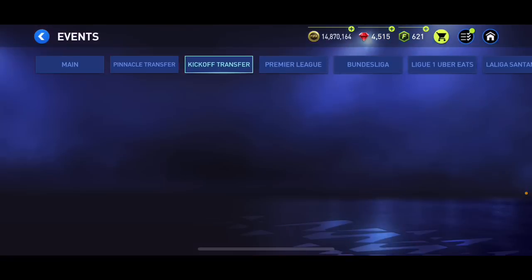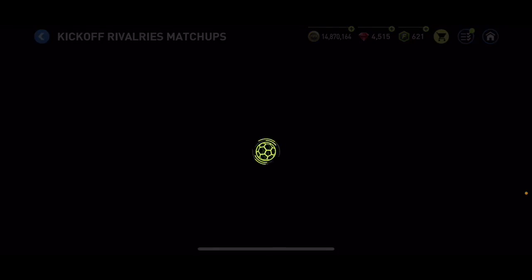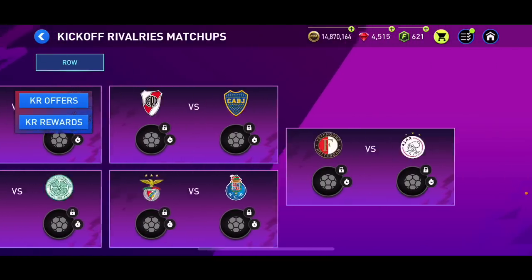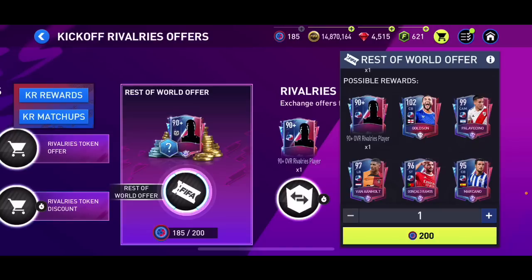Now checking out the matchup players in Kickoff Rival. I don't know if I can open one of these packs right now — we can't get into it. We don't have a new Pinnacle star pass either. We got a connection issue again. These matchups obviously require winning matches to get Rest of World points. I can't open a pack right now but should be able to soon — tomorrow perhaps.